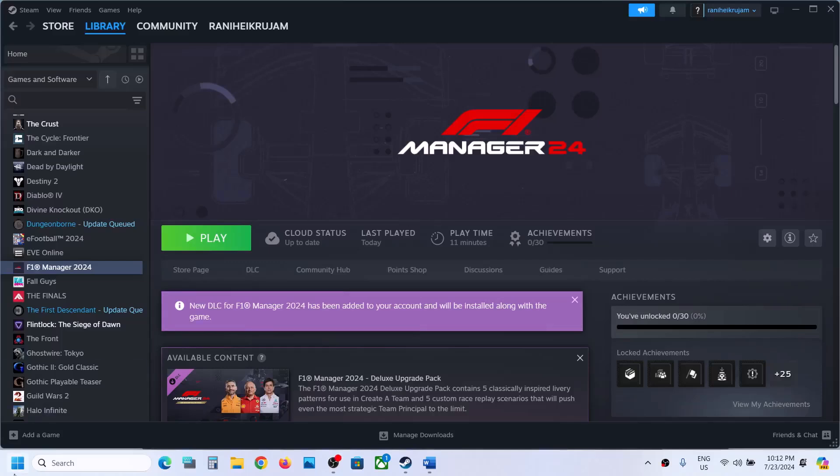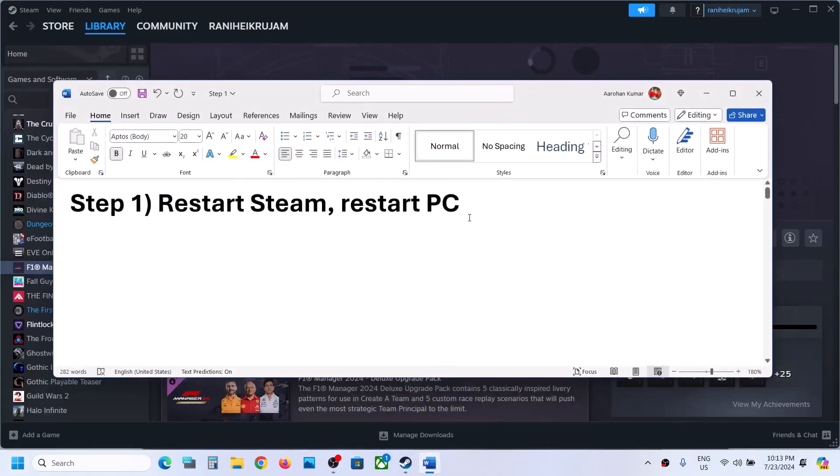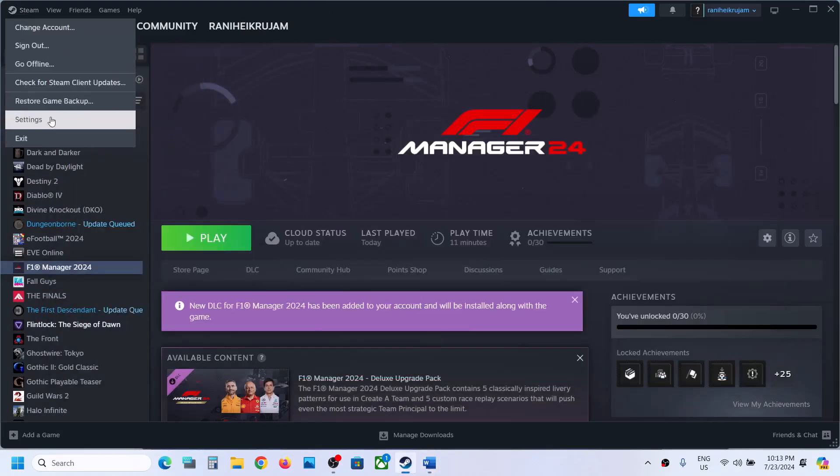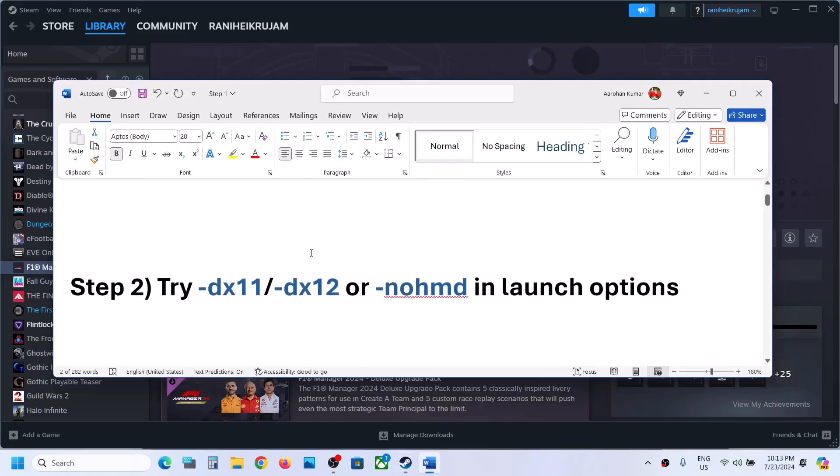The first step is to restart your computer. Simply restart your computer once, and after the system restart, launch the game. Do not ignore this step. Just restart your computer once and check. If that does not work, you can even restart Steam — exit and then relaunch Steam — and then check.